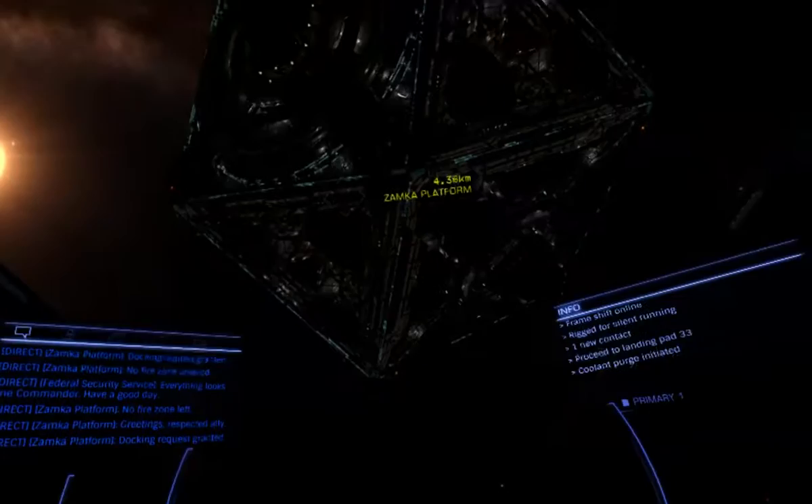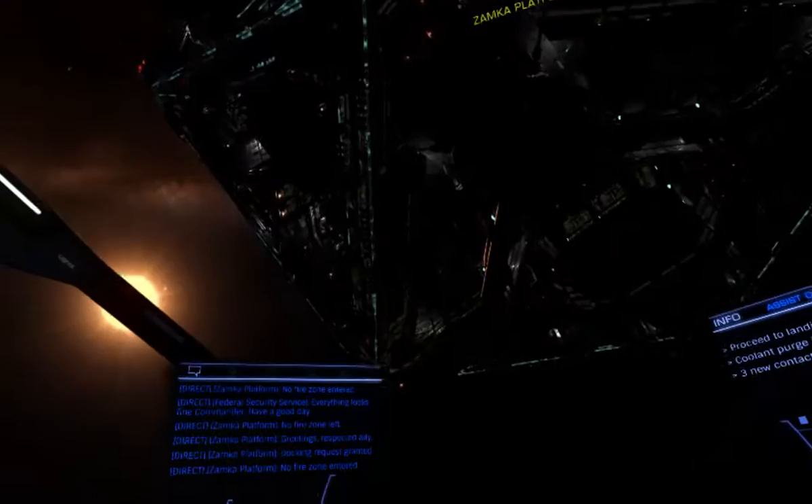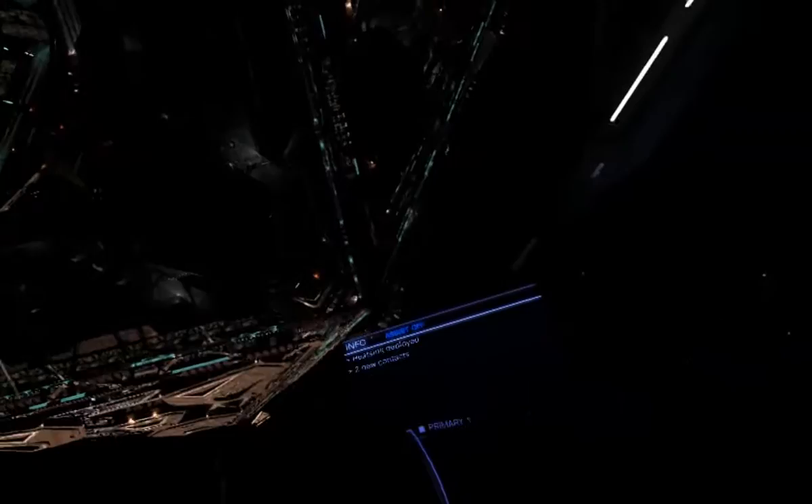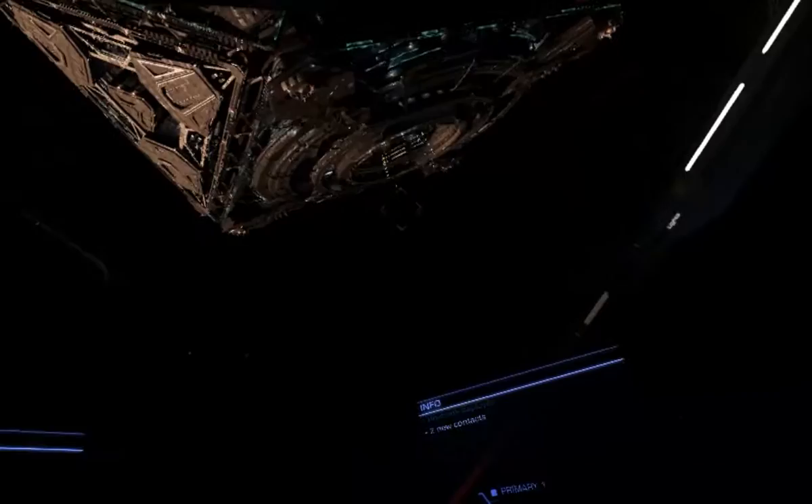So let's get a bit of silent running going. Let's ask for docking — docking request granted. Nice and quiet. Bit of flight assist off as well. There's the patrol and there's the entrance.